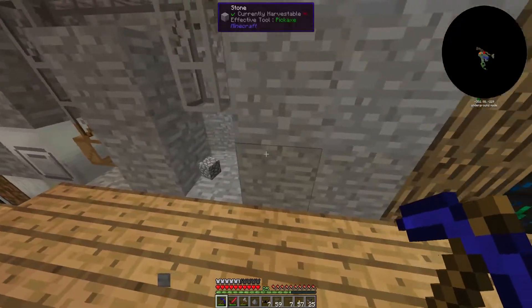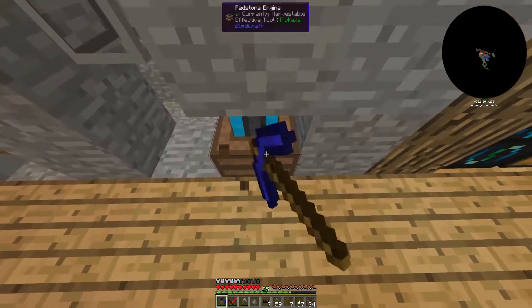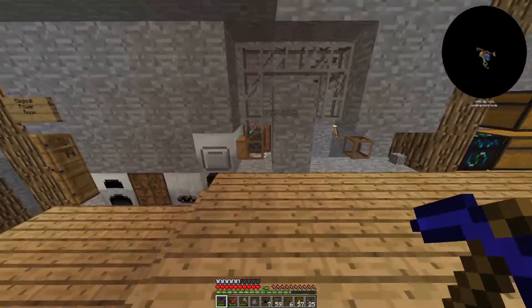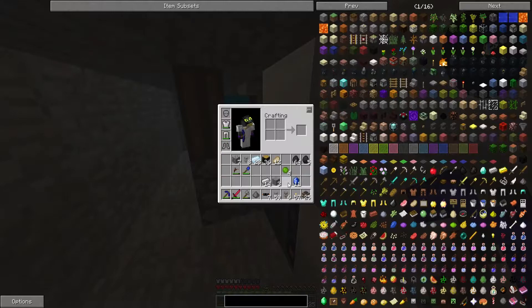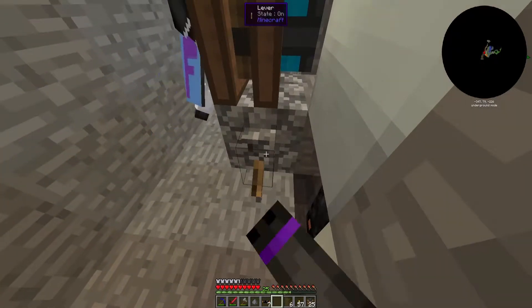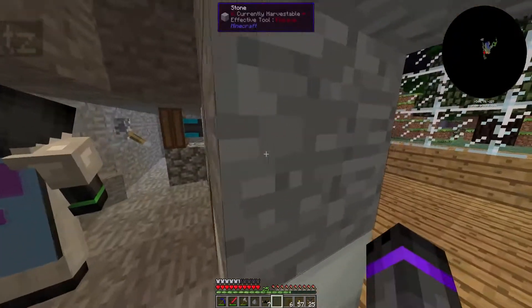We'll have an electric furnace there, and then a wooden transport pipe here, and a chest there. So this is what it's going to look like. If you give this redstone engine power — which is just a switch, I'll give it a lever — it should start pumping. It does! It's pumping.